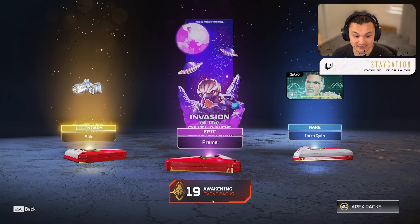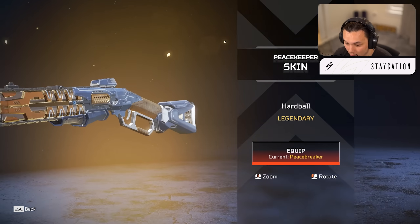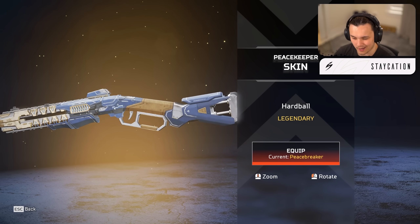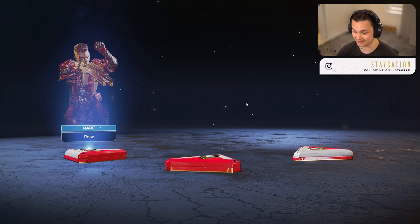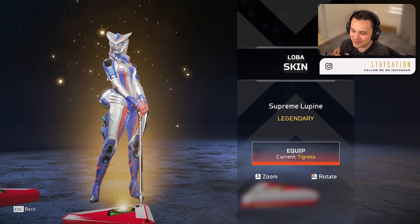We got the PK — the Peacekeeper skin. This is the one skin from the trailers I was most excited for weapon-wise. We got the Hard Ball — I've been dying for a new Peacekeeper skin. I hope the iron sights are decent. The blue and gold is a clean look, I'm gonna put that on right away. And then we got a Caustic spanner, that's not part of the event.